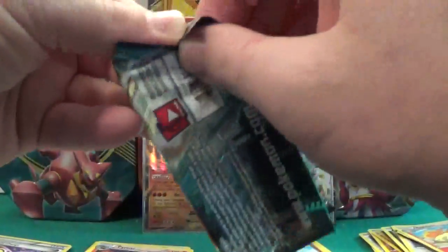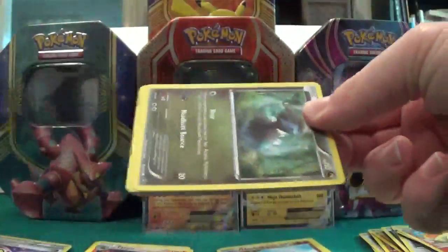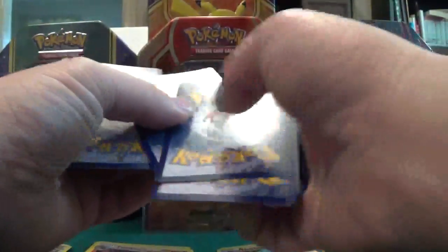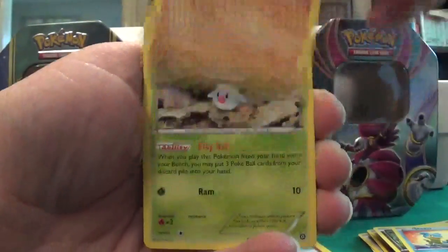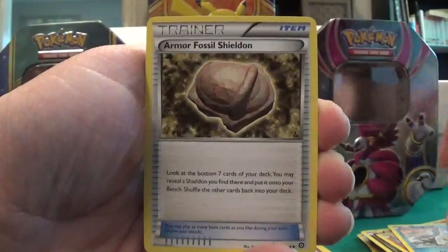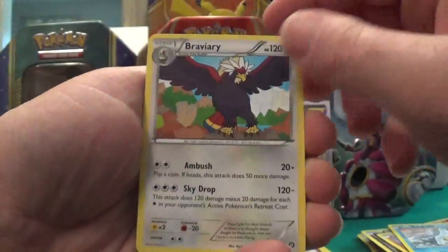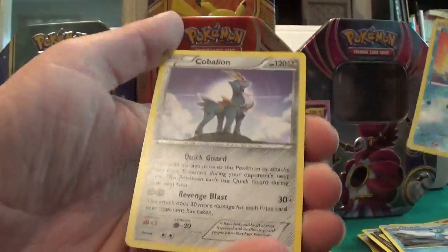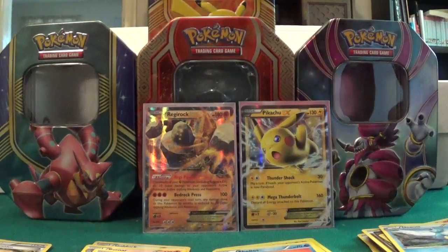Let's get our last pack of Steam Siege opened. Steam Siege code. So we have a Deino, a Shellos, a Mankey, Foongus, Bergmite, Armor Fossil Shieldon, Braviary, Druddigon, a reverse Shellos, and a regular rare Volcanion. Not the greatest of pulls.